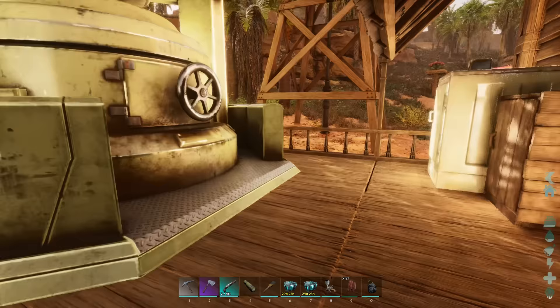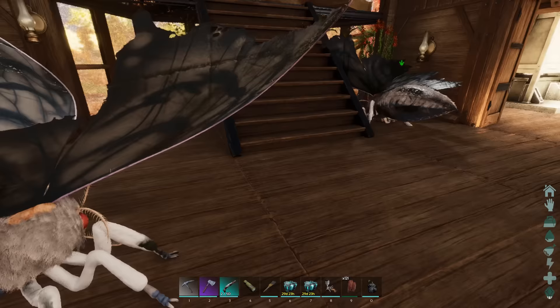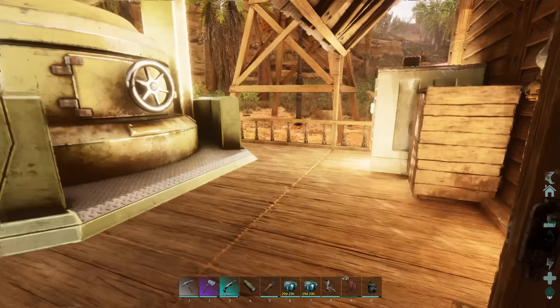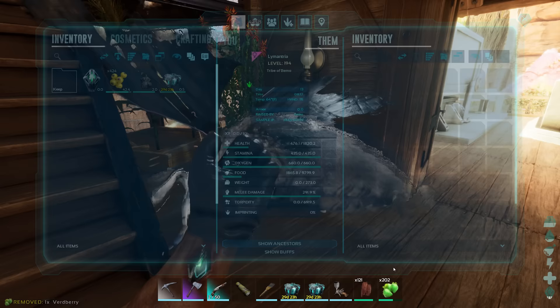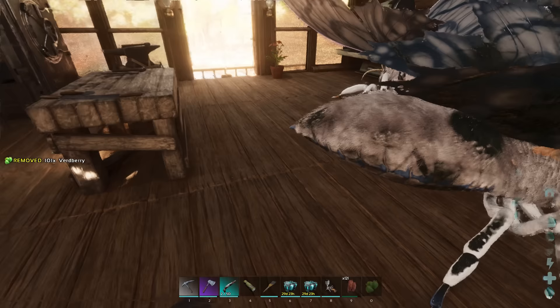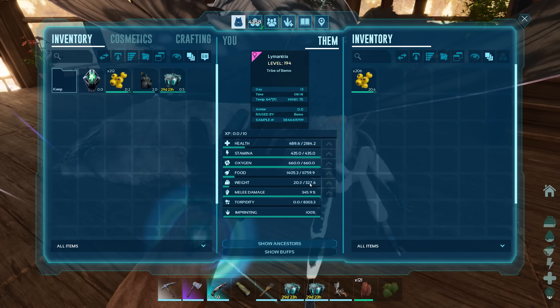You guys doing all right? Everybody got food? Well, nobody's dying. Let's get some more berries. Last thing we have left to do is do some breeding with these guys and then do some imprints. We could imprint one of these. Kibble — we're not doing kibble, you are very expensive. Let's do the green berries. We'll imprint the one — that'll kind of show us the final stats. There we go, nice, dude. Imprinted stats will be 2184 on the health.